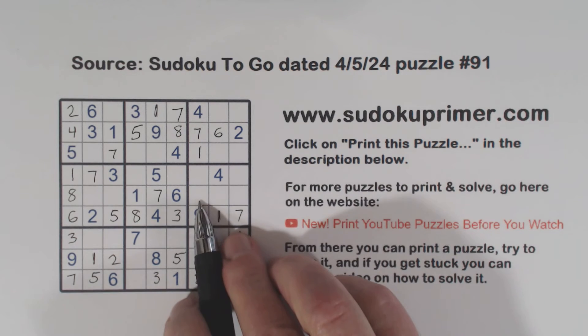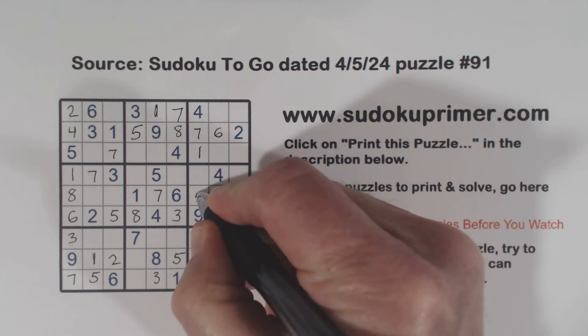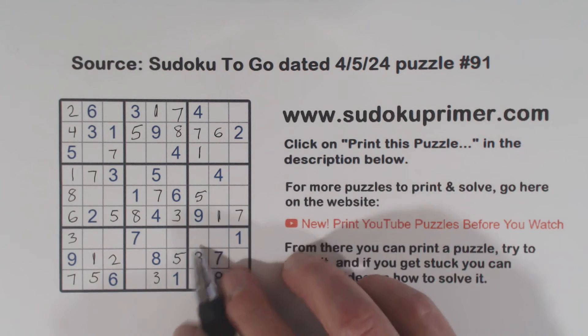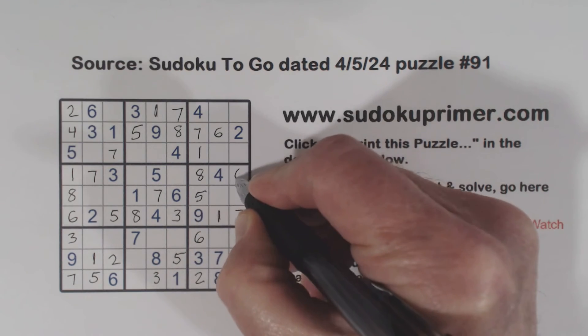That's five, six — five, six, eight. There's a five right there, and these are six-eights right there. There's an eight, so that's a six. And that's an eight and that's a six.